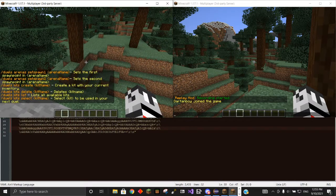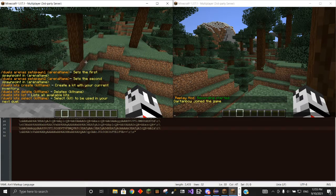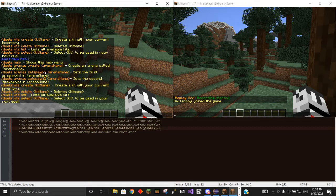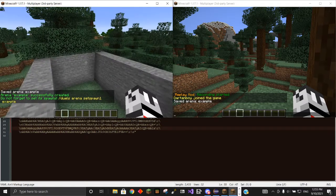If we do slash duels, it'll give us a list of all the commands we can use. And then duels help will give you the exact same thing. So the first thing we're going to want to do is create an arena — duels arenas create, and then the name of the arena. I will be using example. So now I've made the example arena, and I have a broadcasting message.